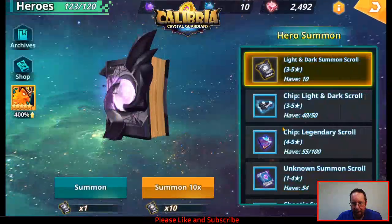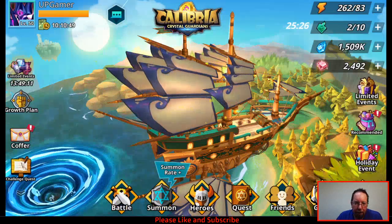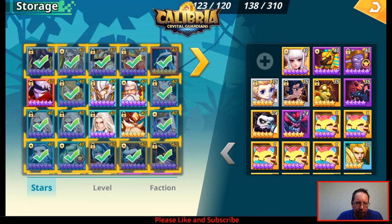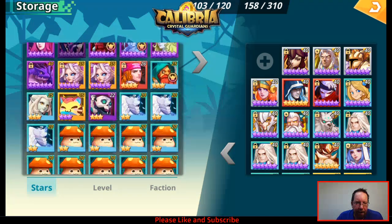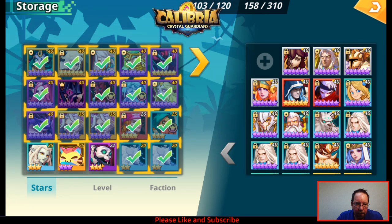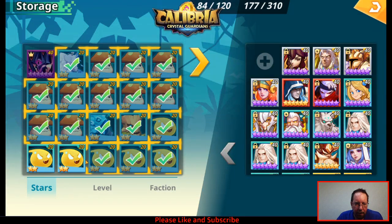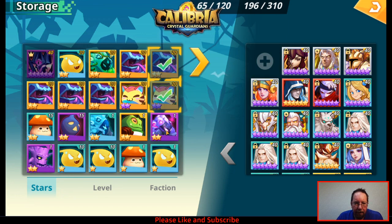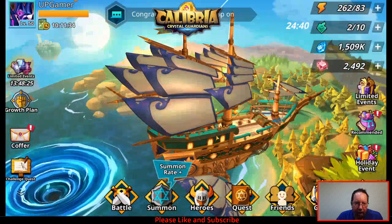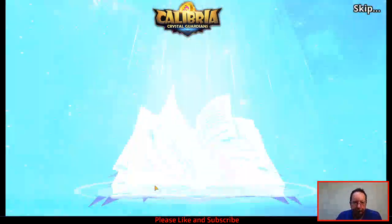We have some summons: ten light and dark, one chaotic, and 43 mystics. We're going to clear space because we need at least 54 to 55 slots, so we're going to throw all our stuff in storage. We're going to start out with that chaotic, do a couple single pull mystics, and then at the end we'll get into our light and darks - that's what we're really hoping for.